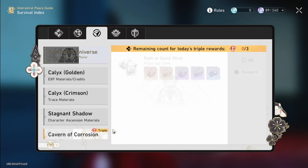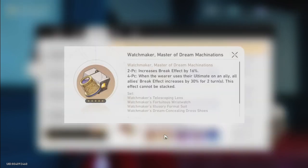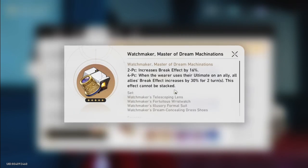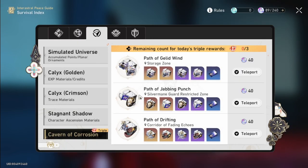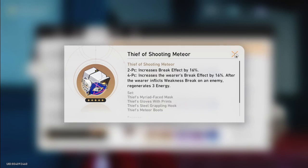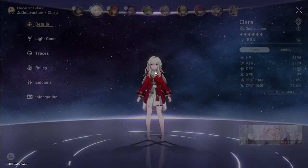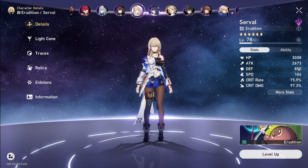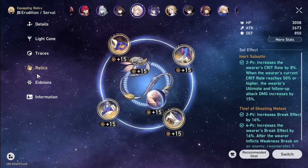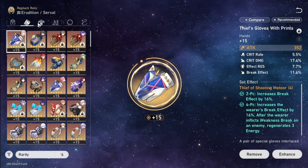Now you need to watch out for the Watchmaker relic, because this one is kind of tricky. For example, if you already farmed for break effect before — like in that path — it's going to be a bit redundant. Even though the new one is better, it's a bit redundant. For example, I already got pieces for Serval and I'm going to use her in pure fiction, and the relic set is quite good — I already got quite a lot of crit.